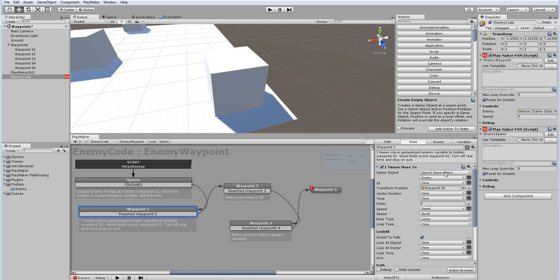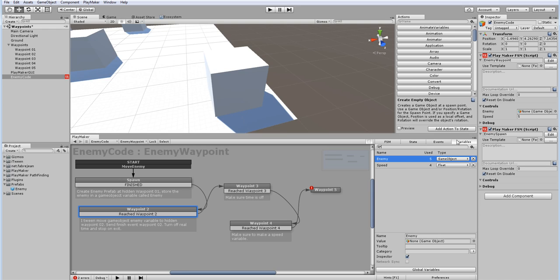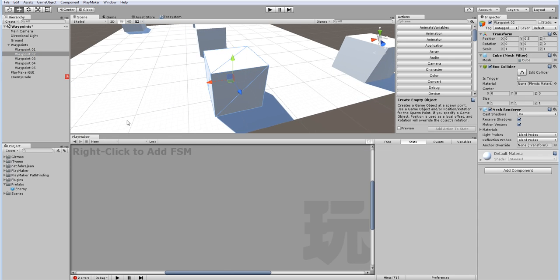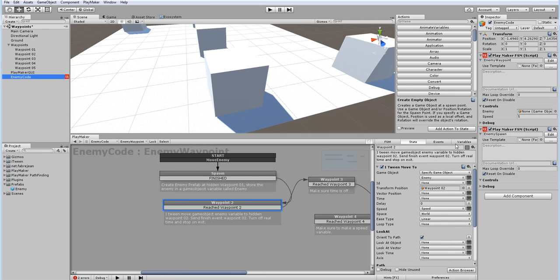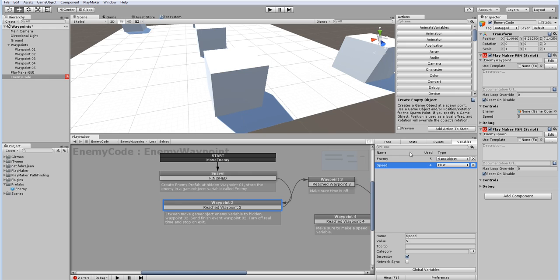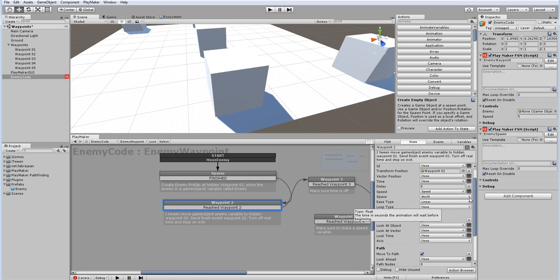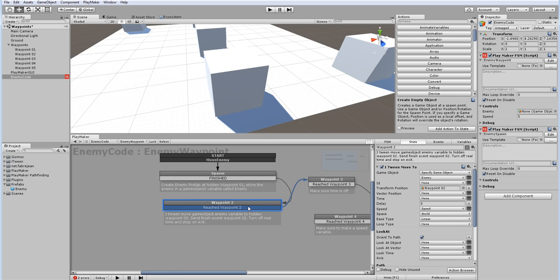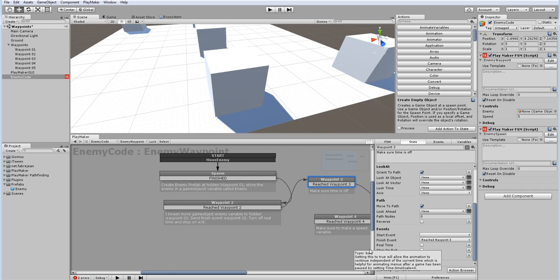I'm specifying the game object — the enemy game object — so once I've spawned it, I'm using the variable, not physically dragging the prefab. I'm saying move to new position: transform position of waypoint 2, and I'm using a speed variable to control the speed. I've set it to five, turned off the timer, kept everything else normal. When the event finishes, I'm saying 'you have reached waypoint 2' — that's the transition event going to waypoint 3. I've turned off real time and stop-on-exit, and it just repeats like this.